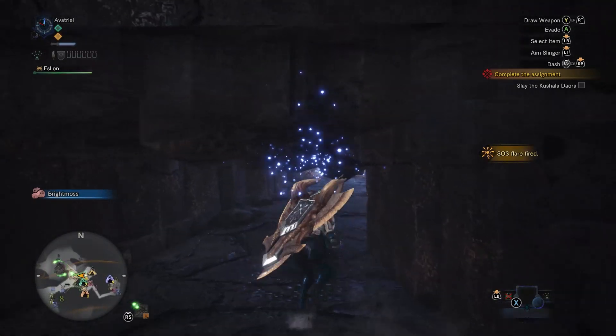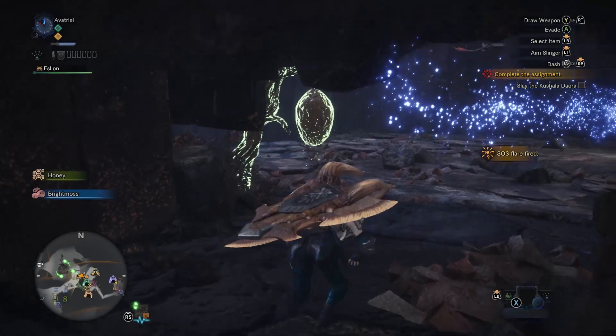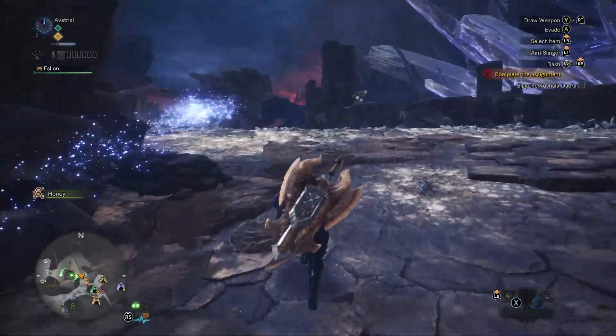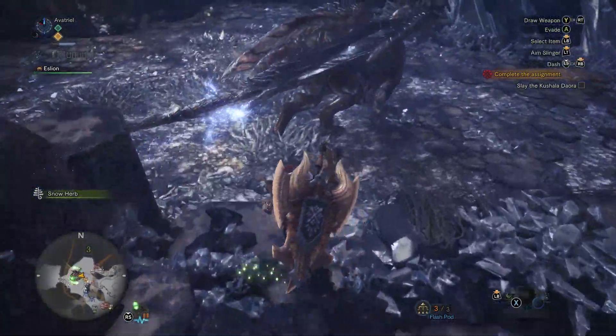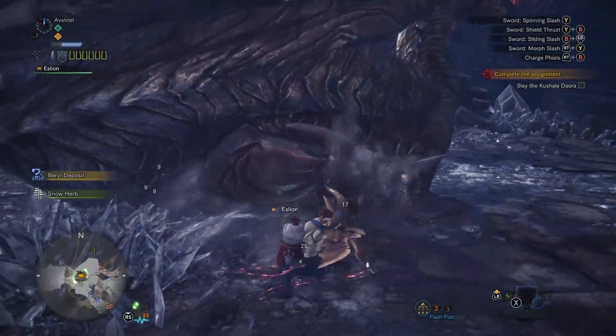I got the Dodo Pants, so I get that extra artillery. I'm using the Diablo Tyrannus Charge Blade, which has very low affinity — like negative 20, negative 30% affinity — but very, very high raw damage. Artillery is boosting the phial damage, and we're all going to be doing impact phial damage because this is what this build is built for.